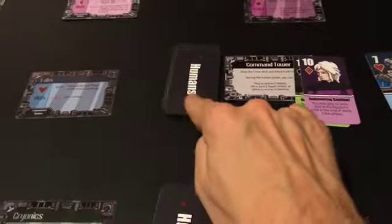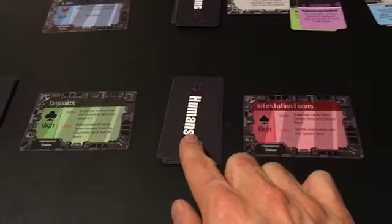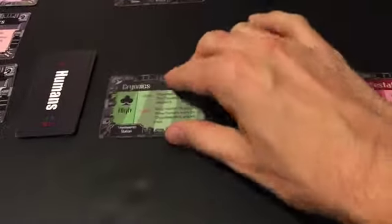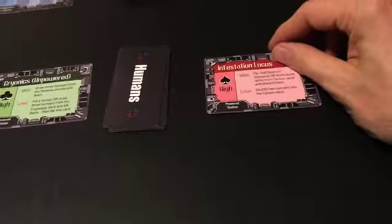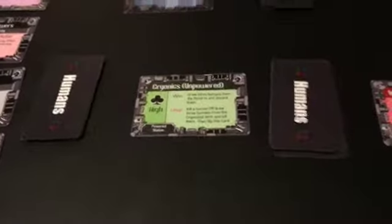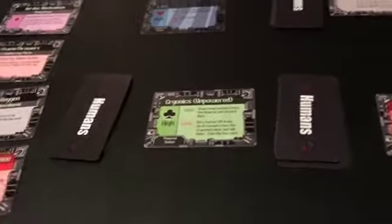You start with only 20 cards in your human deck, but there are more humans that have been captured by the phage and some that are in cryosleep. By powering on cryonics and the infestation locus, you can accelerate pulling out humans from both locations to help you get more of your humans out and available for action.